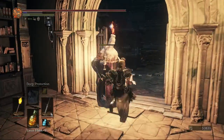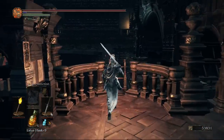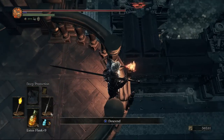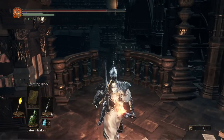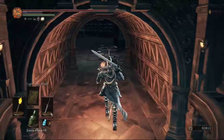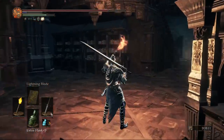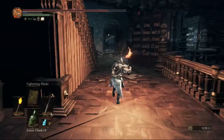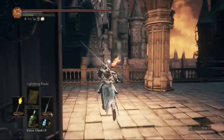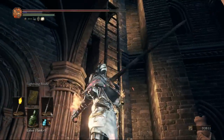Coming out of this room to the right near the other wax mage, there are a few things: right in front is a ladder we can kick down, which takes us back to the first room where the crystal sage was. To the right of the ladder is a passageway with another titanite chunk. Continuing left, we go out to a balcony with an item over the edge — three homeward bones.